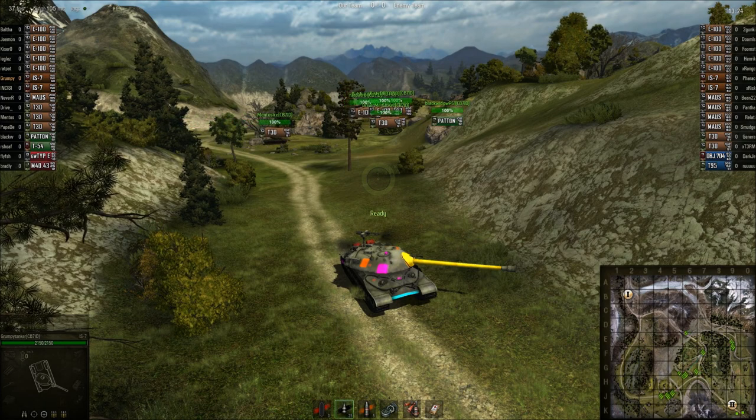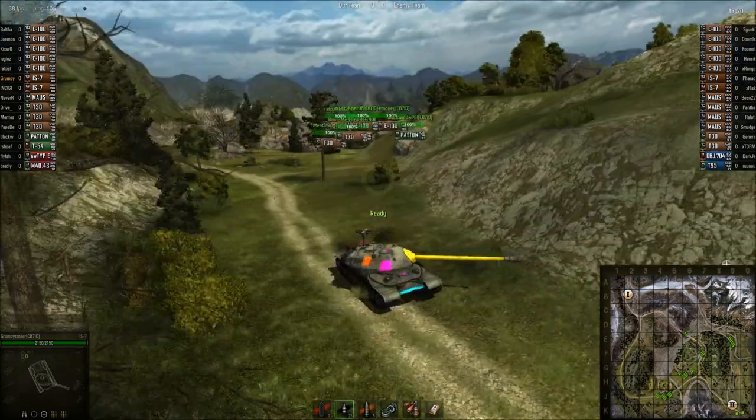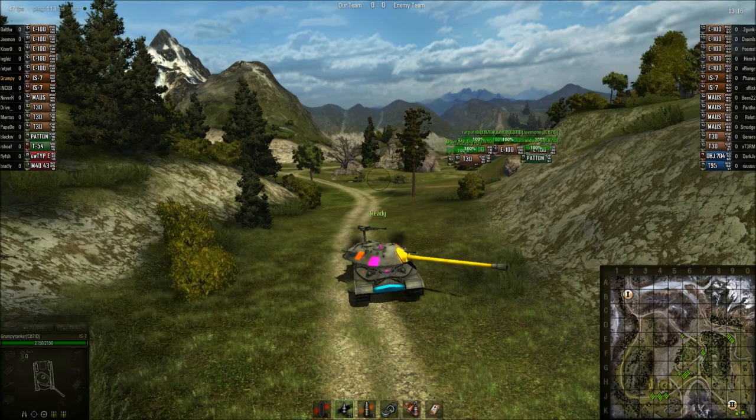They gotta win this just as much as we do. If they don't win it, then it still stays in BD's hands. What they're gonna do around this E100 — around this corner — is pick us to the death when we go around, because they can all shoot at us as we come around and we get hit in the side. We're not gonna go around this one corner; we're gonna post up here just a little bit.